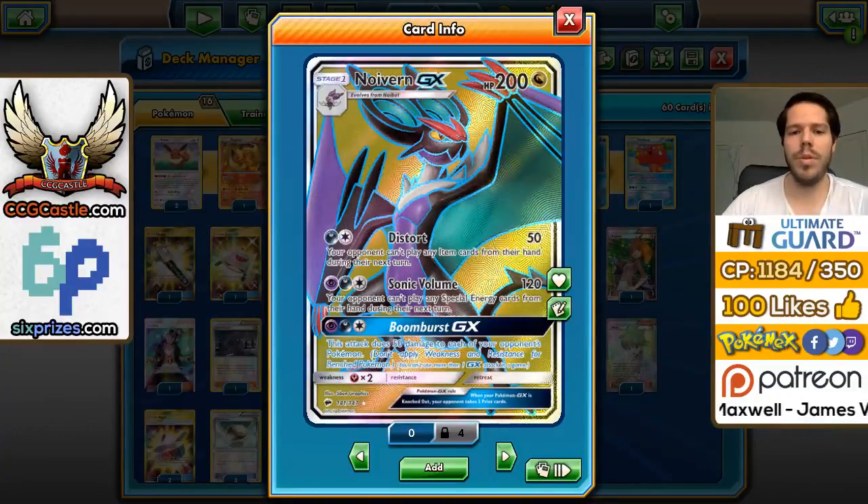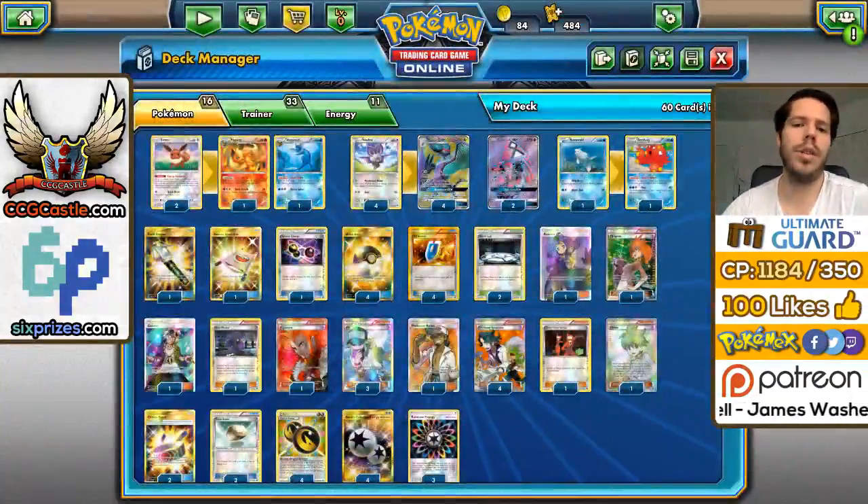It being a Stage 1 is a decent drawback to the card's strength. The attacks do deal more damage than their equivalent counterparts, and the energy requirements are also different. But we're going to try to make this work.